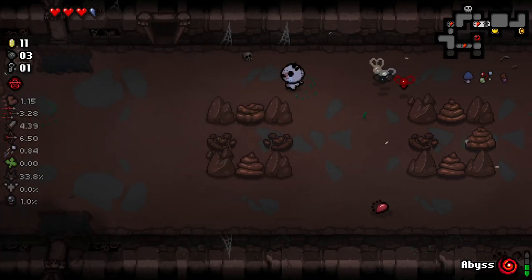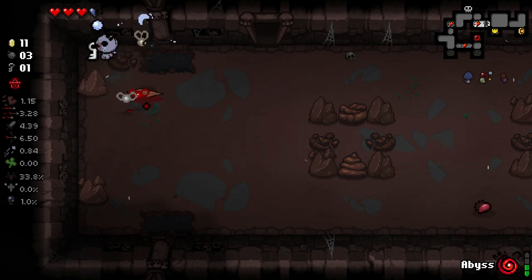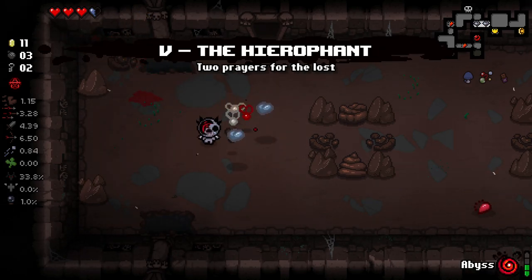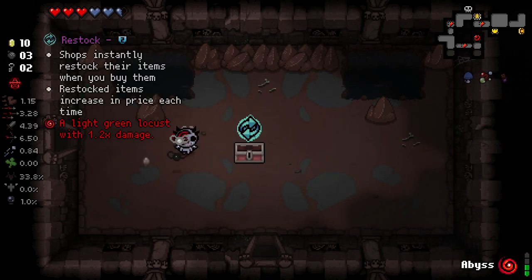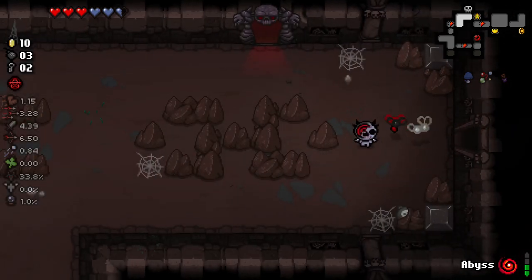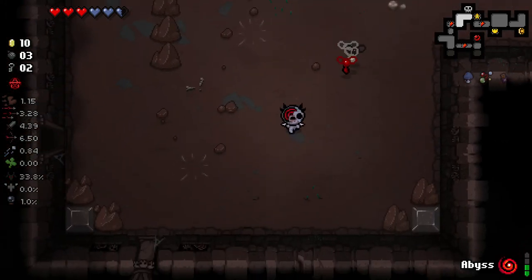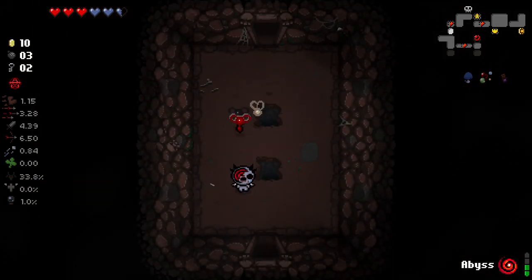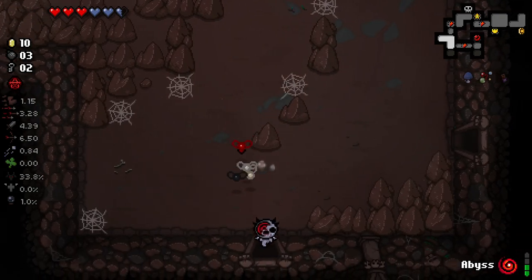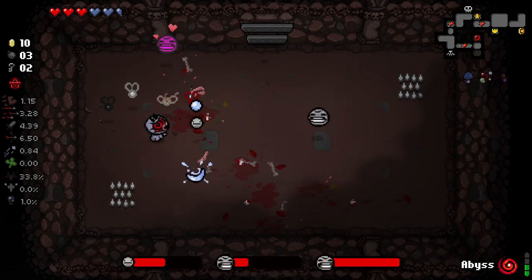A blue locust with increased speed and increased tick rate - I'll take that. A red dripping locust with greatly increased tick rate and speed - sounds really useful. We're not on great keys right now so I might not buy a soul heart. This makes locust-only runs a lot more viable because you know what you're getting, you know what they're doing - there's no guesswork involved.